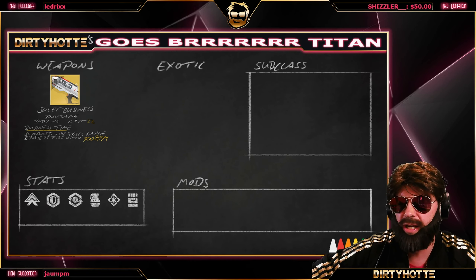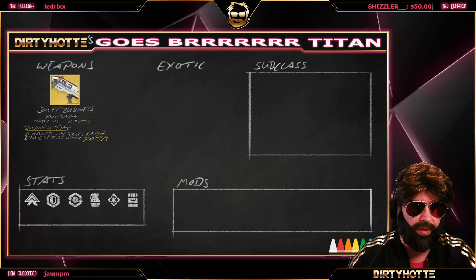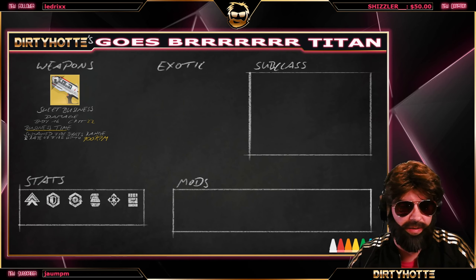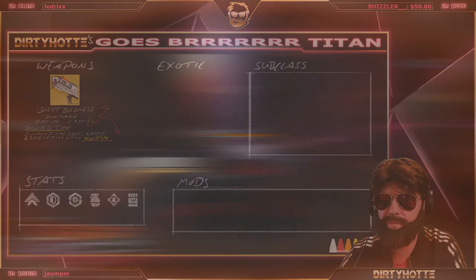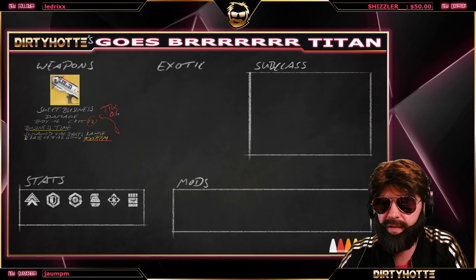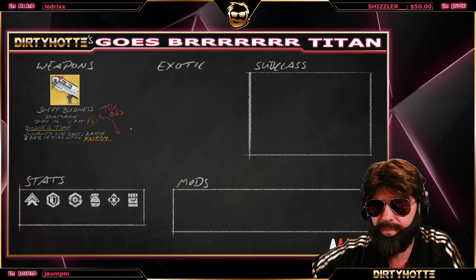Sustained fire boosts range and rate of fire up to 900 RPM — 900 RPM of pure joy. With a 22 crit and 900 RPM fire rate, we are talking unbuffed about a TTK in the Crucible of 0.6 seconds, ladies and gentlemen. So that's part number one: 0.6 seconds TTK.